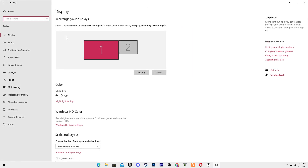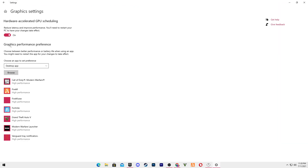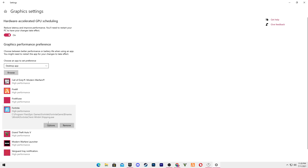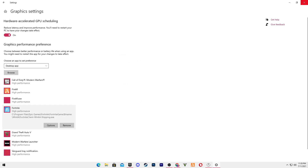Now we'll do some settings for our GPU in Windows Settings to fix graphics rendering in the game. Go into Graphics Settings. If you have the Hardware Accelerated GPU Scheduling option, turn it on. Then click Browse, find your Fortnite executable file, add it, click Options, and set it to High Performance. Save and close the window.